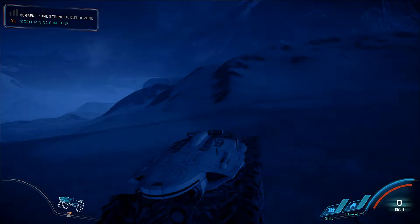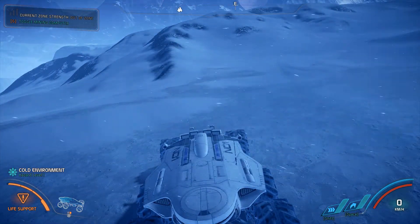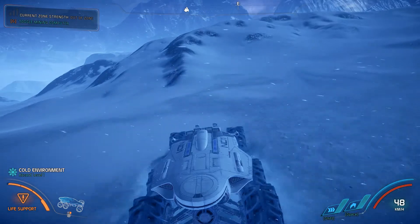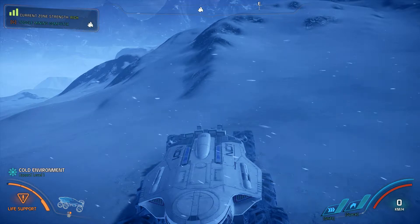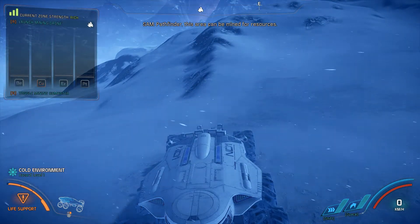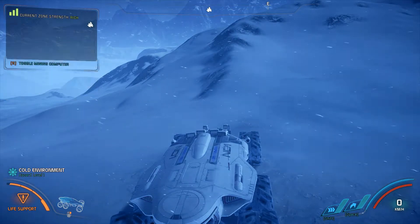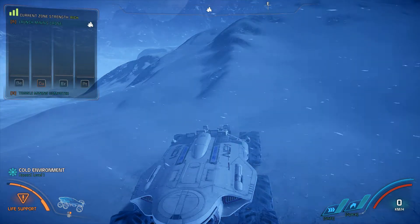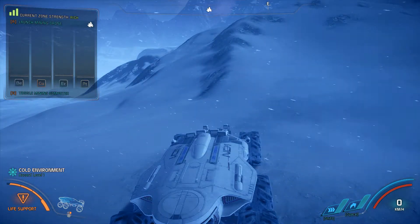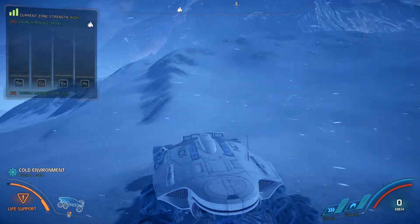I'm sitting just on the edge of it here. As you can see up in the top left, it says current zone strength: out of zone. If I zip forward a little bit, it says now you're in the mining zone — that icon is flashing and I can activate the mining computer. This window on the top left is your mining computer, which you can toggle open and shut with the G key or whatever key it's set to on console. It shows you the four different elements available in this zone.